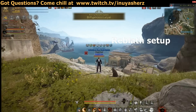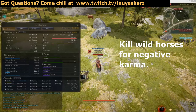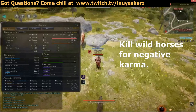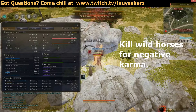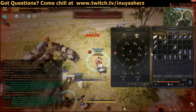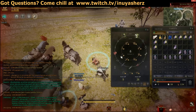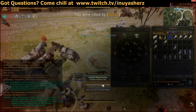Our first step to generating fell stacks using Reblath is going to be getting negative karma on one of our characters. An easy way of doing so is just getting on a low level and killing a horse. Each kill on a horse is gonna reduce your karma by 500, and once you're below negative, guards in town will attack you.